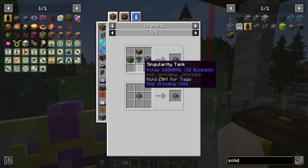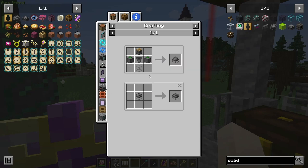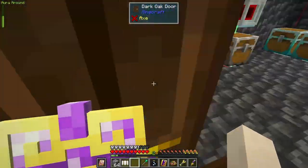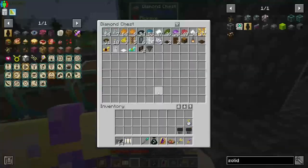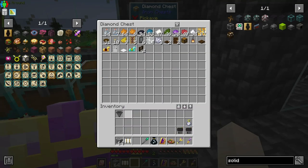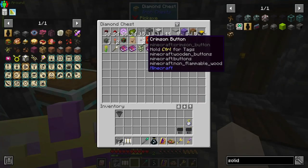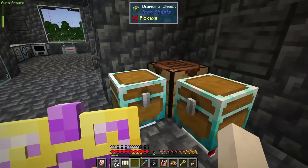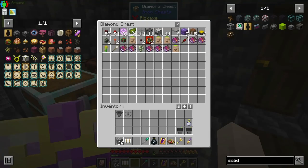We actually have an extra singularity tank and an extra hopper lying around in here. I need to take these avocados and make some sushi because I've only got one food left to my name.